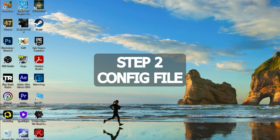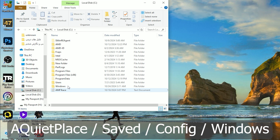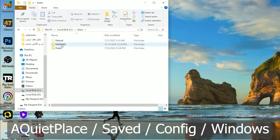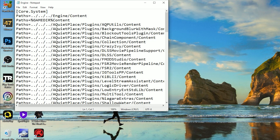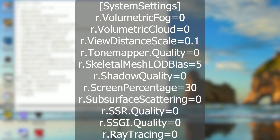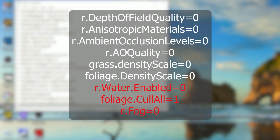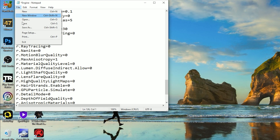Step 2 is the game config file. The config file is located inside the hidden AppData folder. Open the engine file with Notepad, go to the last line, and add these commands. These commands will disable most of the graphic settings and boost the FPS. I've already added the commands to the description, but the commands marked in red — use them only as a last resort, as they will completely destroy image quality. Remember to save the file at the end.